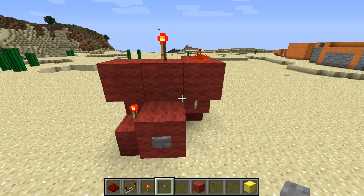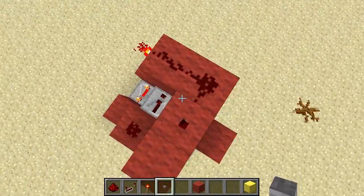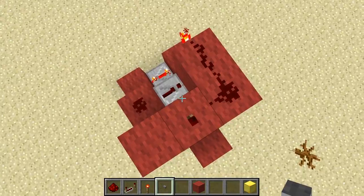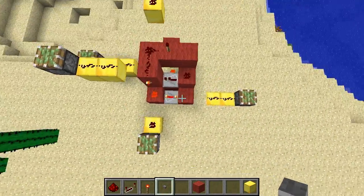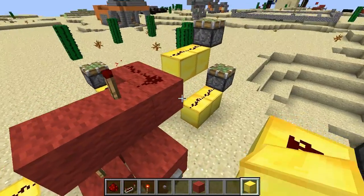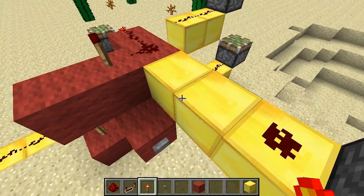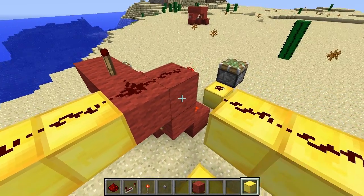On. Off. Simple T flip flop in an almost 3x3 way. And over here you can see where you can grab the signal from — you can either grab the signal from up here, or from up here.